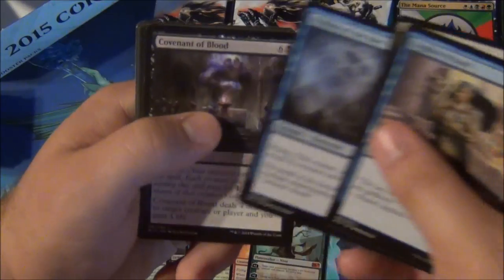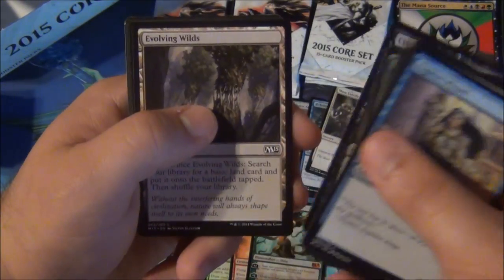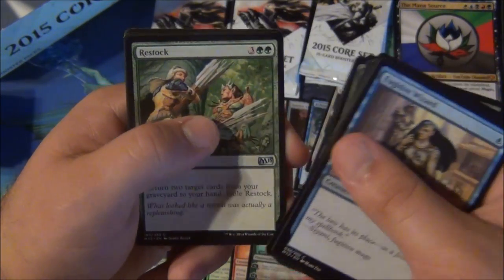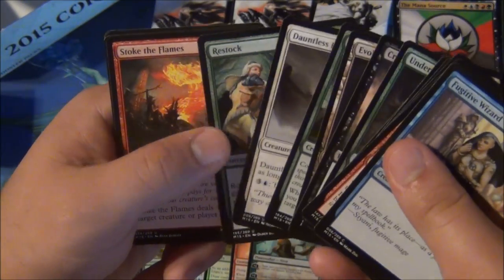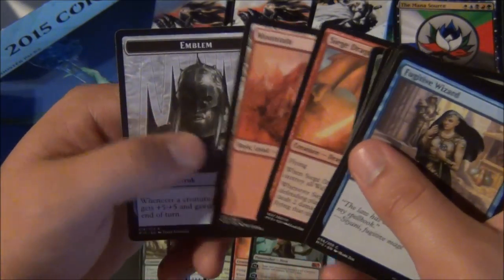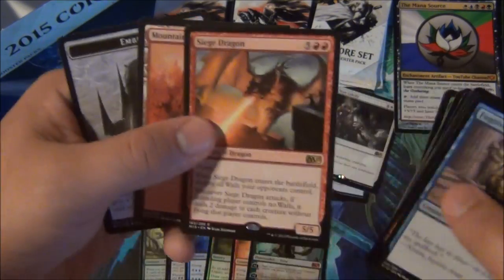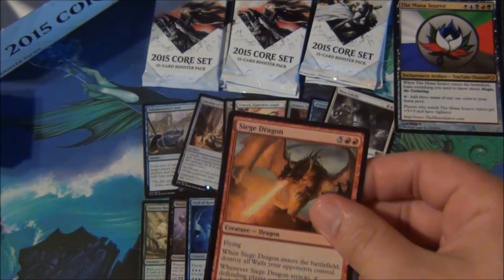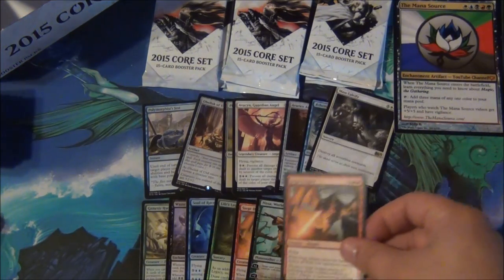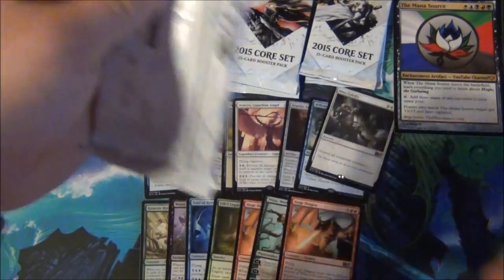Big fan of the Nissa — as you should be. Nimbus is great in limited, so is Nissa. Crippling Bite, fetch lands are great, Living Totem, Thomas is good, Restock is good. Wow, this is a lot of amazing cards, and another Siege Dragon! We got the Garruk emblem — nice, very cool. We got our second Siege Dragon. Our Nissa is gonna snuggle with a pair of dragons, and that's how awesome she is.